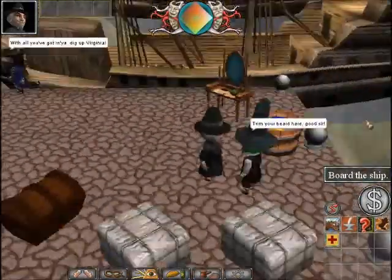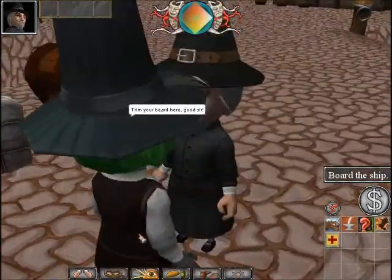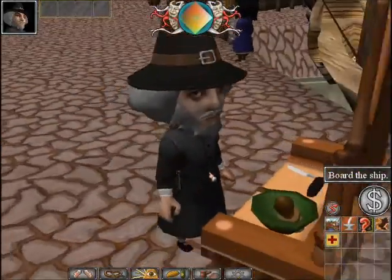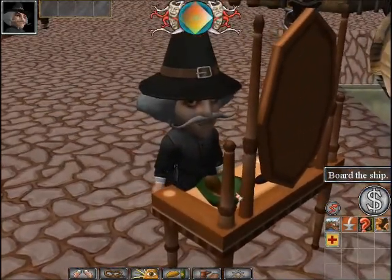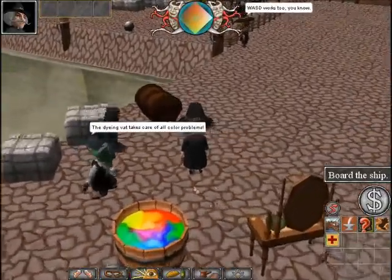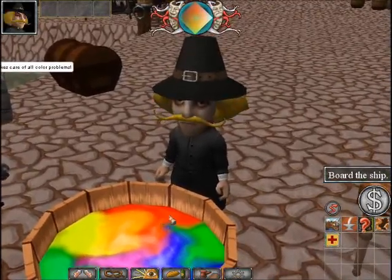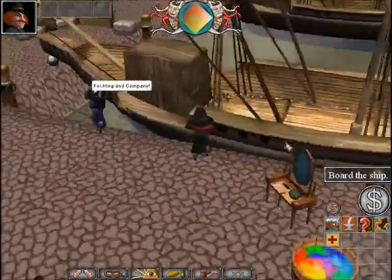We can go over to this guy, and he will change our hairstyle. I want to try a different one — I like that, big puffy hair. And also, you can go over to this mirror, right-clicking of course, and change your beard options. I'm just going to go with the great big mustache, because that looks just awesome. Now we have our ridiculous-looking character. Also, before we board the ship, this tub right here will allow you to change the color of your hair — I'm going to choose red, because redhead.